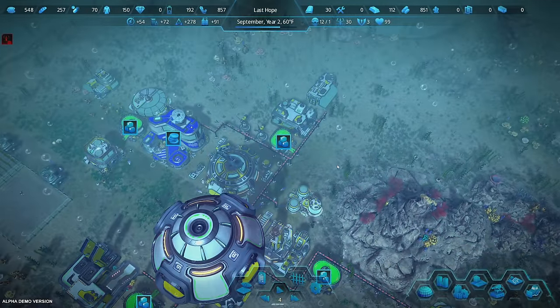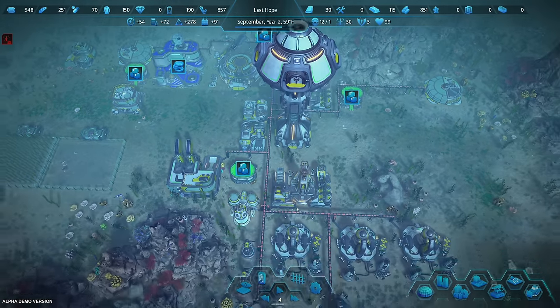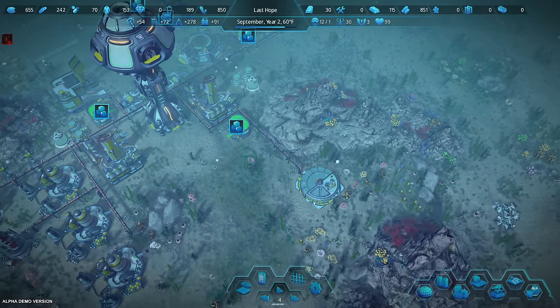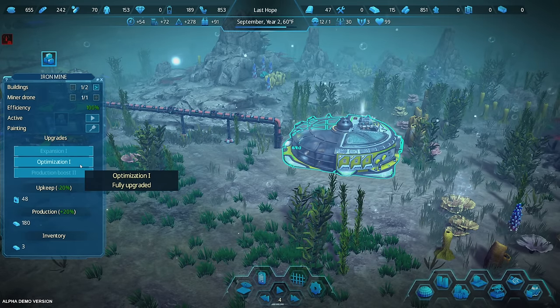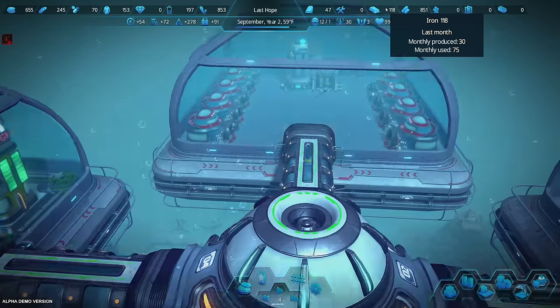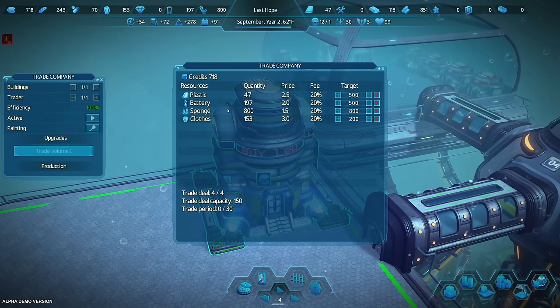Let's go back down to surface level. I've recolored the depots to be this lime bright green gaudy color, so if I zoom out I can tell exactly where they are — they're the big bright green things. The rest of this stuff requires tools. I think we're probably going to overproduce iron more than clothes.